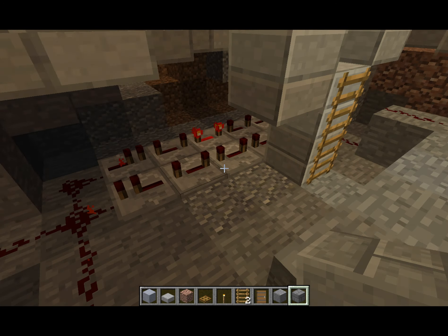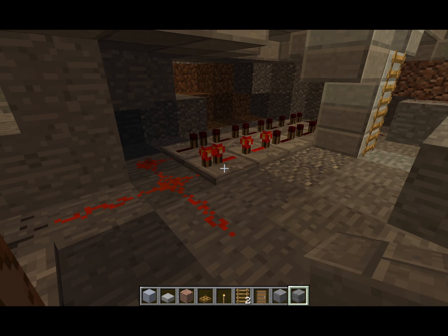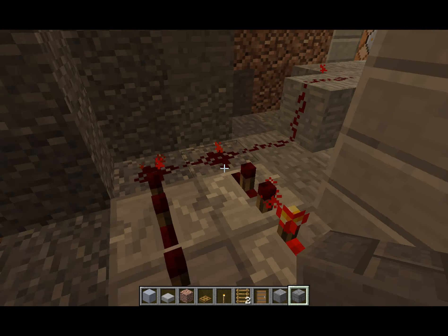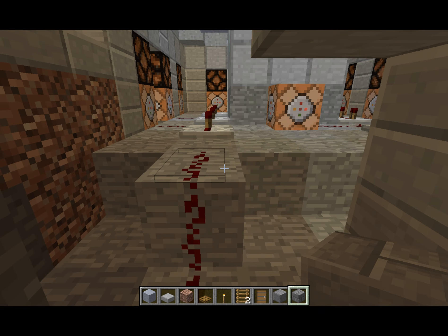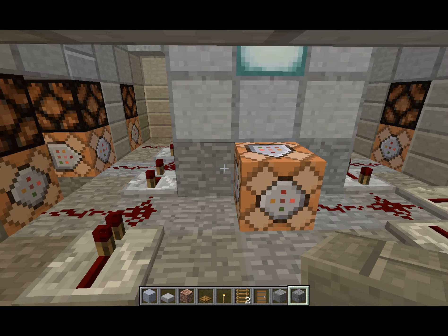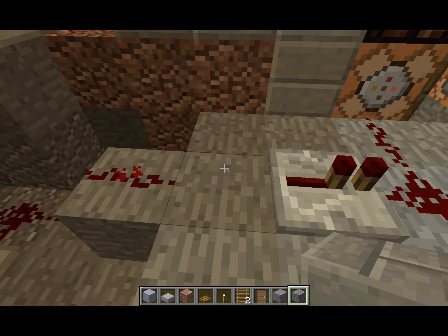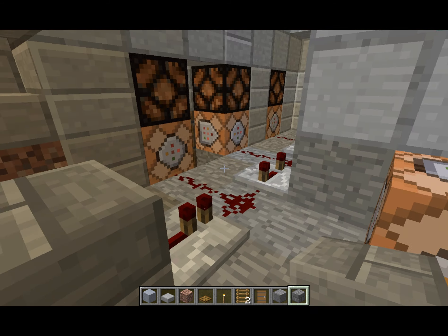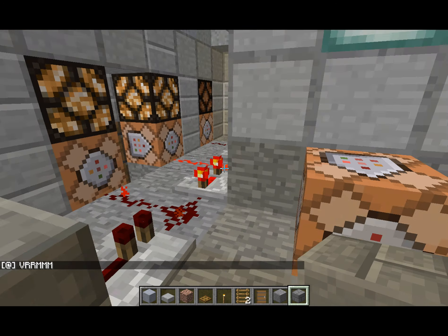Constantly down here we've got this redstone clock going. That's what puts the cloister bell in. What ends up happening is I have this redstone feed go out here, and when I say take off, this area is filled with a block. So if I fill that there, the redstone signal will continue around.